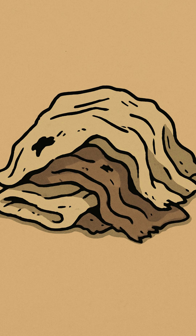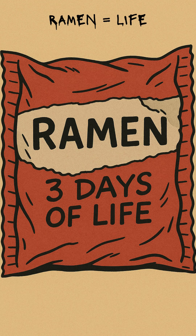Inside, lay down whatever passes for comfort: cardboard, ratty blankets, maybe a mattress you stole from a ghost town Ikea. For food? Ramen, canned beans, or whatever you find in vending machines guarded by raccoons with knives.